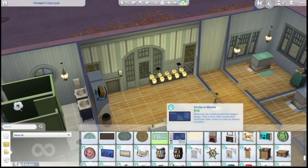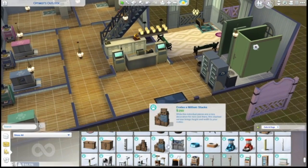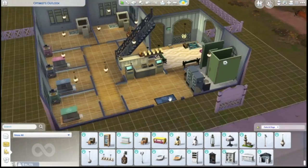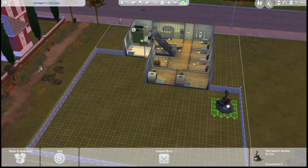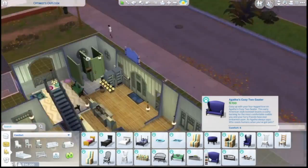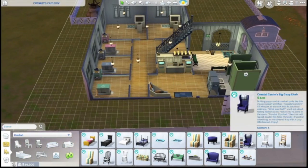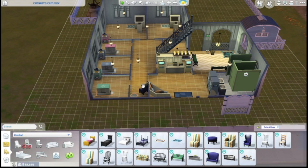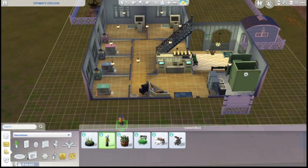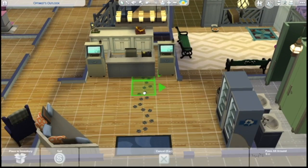In here we're adding another one of those diagonal couches for sims to sit on. Also Roombas — Roombas are important because animals make messes. There's also an outside bathroom area; I know we already have a bathroom but sims always seem to need to use the bathroom. And just some cute little paw prints leading up to the front desk.